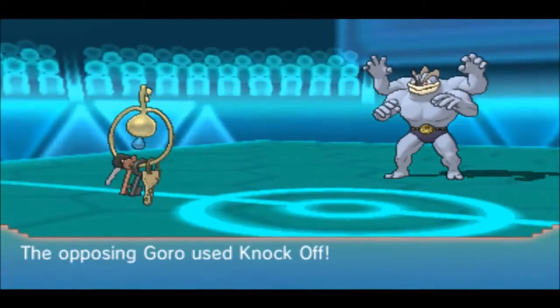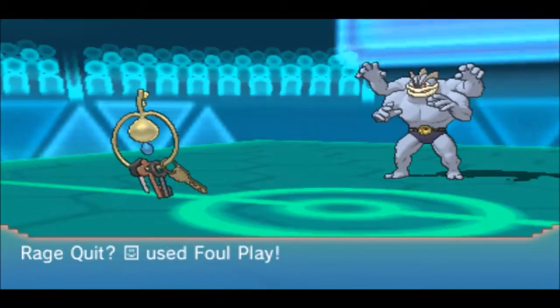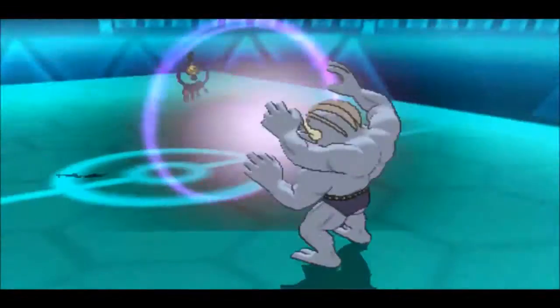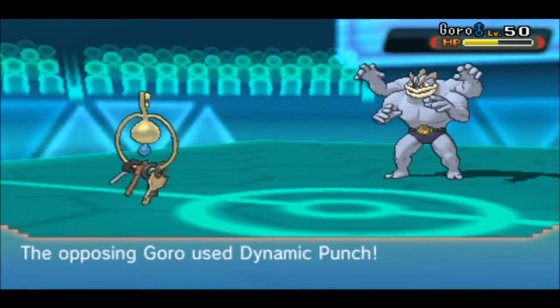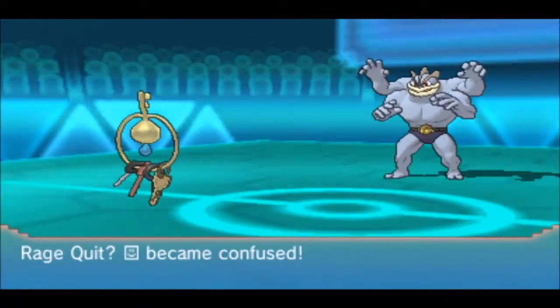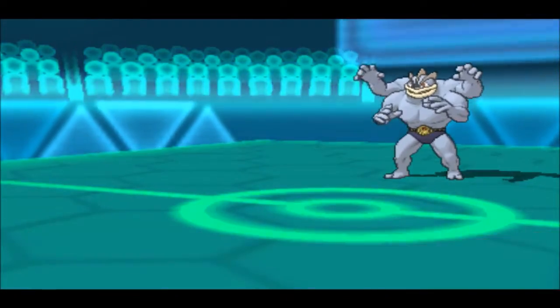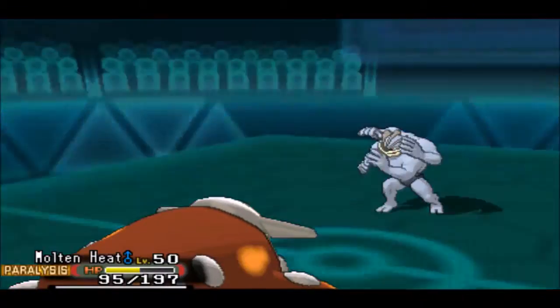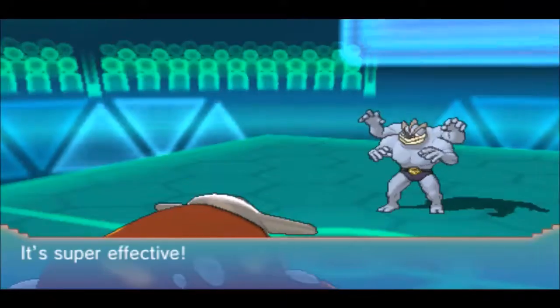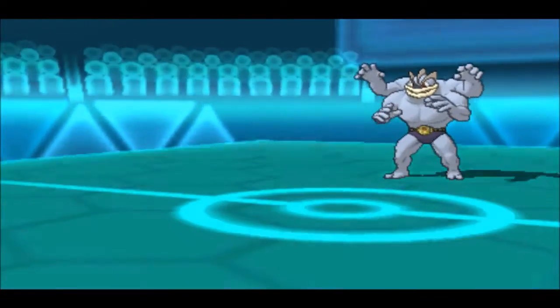I switch to Klefki — not really sure why I did that, maybe because I thought he'd go for Ice Punch. I go for Foul Play predicting a Garchomp switch and predicting Thunder Wave. He goes for Dynamic Punch, which does a lot of damage and confuses Klefki. His ability makes Dynamic Punch hit every time with 100% confusion. I switch off to Heatran — not sure why I didn't do that from the start — but Heatran gets knocked out.